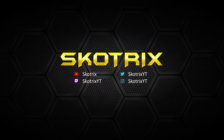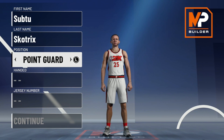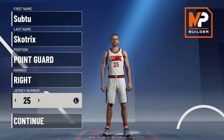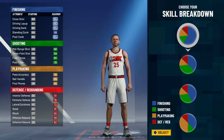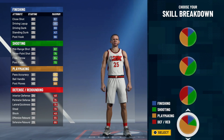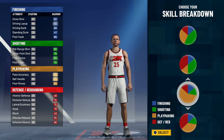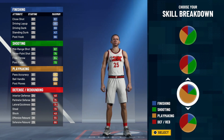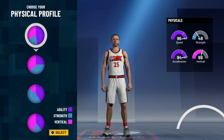In this first screen, nothing really matters too much except the position — you want to be point guard. Name, jersey number, hand — none of that matters, set it up however you want. Then go ahead and click continue. For the pie chart, you just want to go down to the pure yellow one, or pure orange — majority playmaking. This is a really good all-around pie chart for guards and really all positions, so this is the one you want.